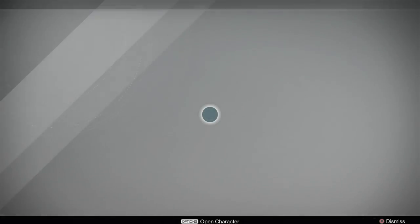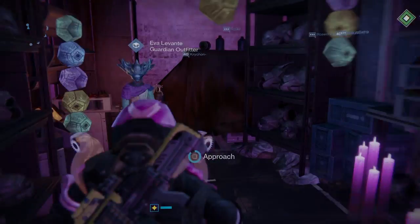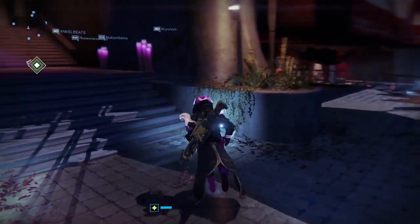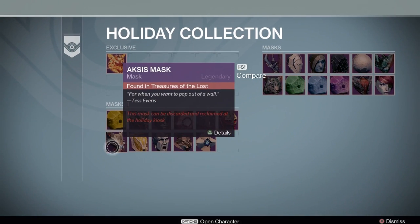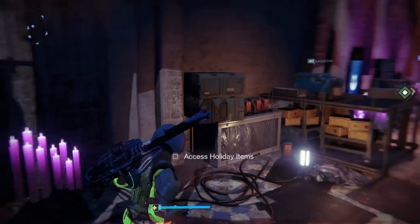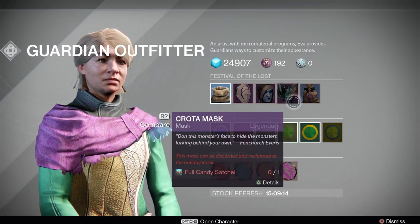So if you run those two quest lines on both of your characters, you should have a pretty easy time collecting masks. If you take a look in Evalabonte's inventory, she is also selling masks, and all you really have to do is fill up your candy satchel in order to purchase those. There's 15 hours until the stock refreshes, so tomorrow and throughout the duration of the Festival of the Lost we will see some new masks in that shop. Filling the satchel only takes about 15 minutes in the Crucible or in the Plaguelands.